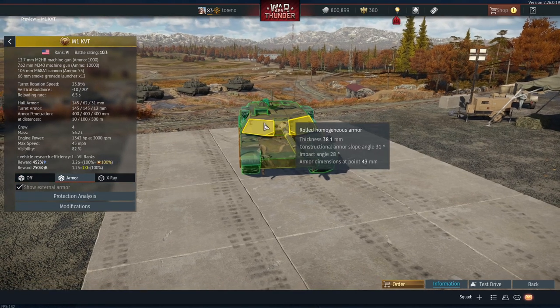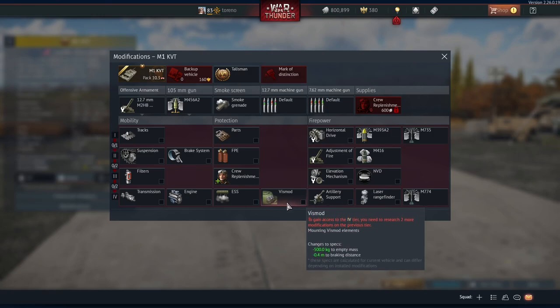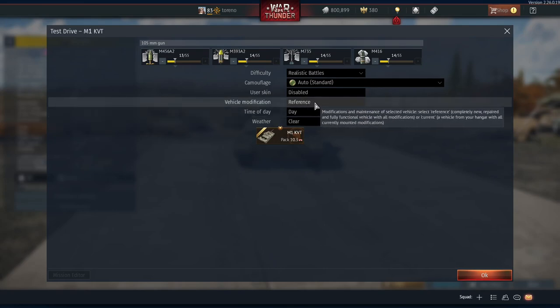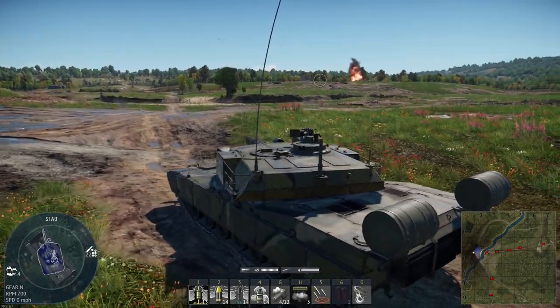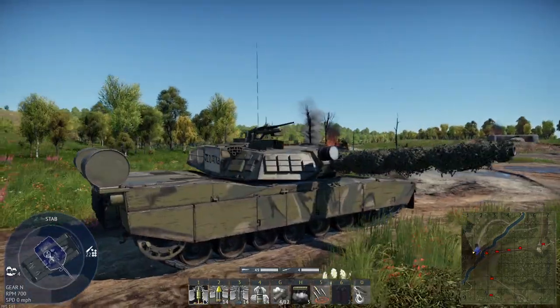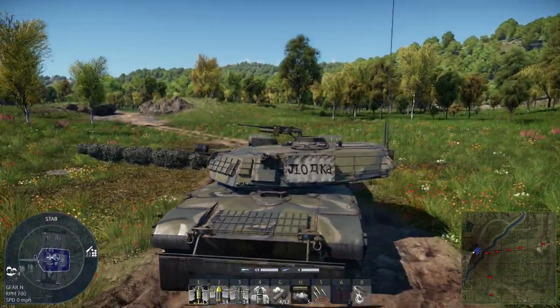This is basically just an M1 Abrams, but if you go into the modifications we've got this visual mod, and as I understand it this is what turns it into a Soviet tank. We're going to demonstrate in the test drive with all modules unlocked. When we spawn in, as you can see it suddenly looks a lot different.